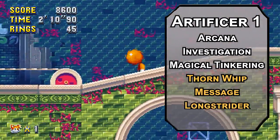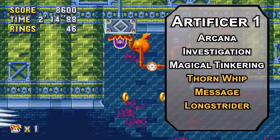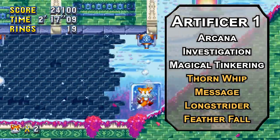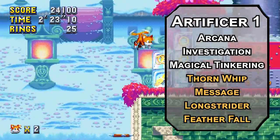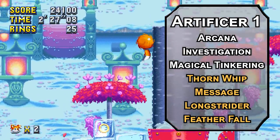For first level spells, Longstrider adds 10 feet to your movement speed. You won't be quite as fast as Sonic, so you probably won't get gold at the Olympics — but Tails has no problem going home with Silver. Featherfall lets you protect up to 5 falling creatures from taking falling damage, so you can use it on yourself, Sonic, Knuckles, Amy, Shadow, and Silver. Oh, I didn't realize there was a character named Silver — that makes the Longstrider explanation kind of awkward. Totally accidental.